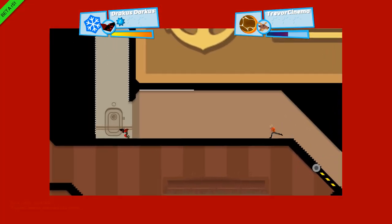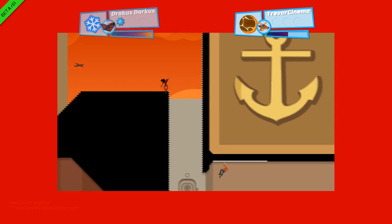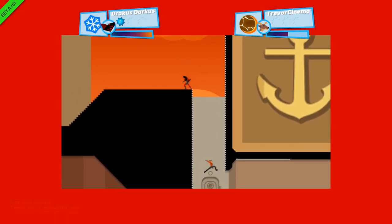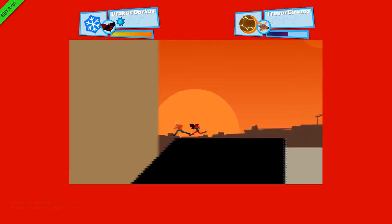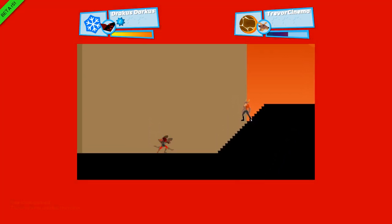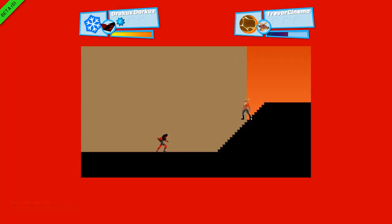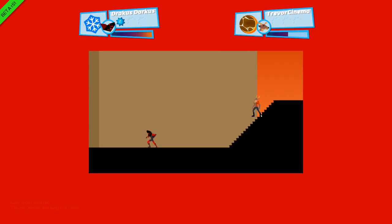It's getting smaller and smaller. When you fall out of that frame, or if I do, the round ends and we move on to the next round. So I could just stand here and you could run straight left and get caught? No — it follows the person who's in first.